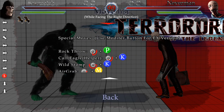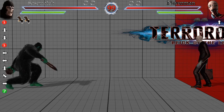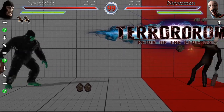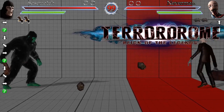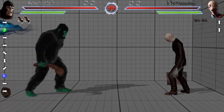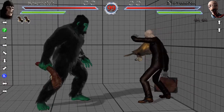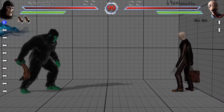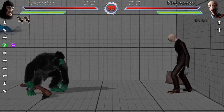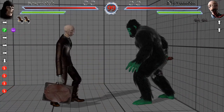Now we're going into the rock throw, which is down, forward, punch — or quarter circle forward, punch. This rock throw is really good because it's used for zoning. Just bully him — what is he going to do if he tries to dash in? This is how you play Sasquatch. Another thing you can do with the rock is, while throwing it from a close-ish distance, you can use the stomp right after it to fake him out. The EX or modified version is really cool — you throw a boulder at him, and then you can get an OTG and do some fancy stuff.